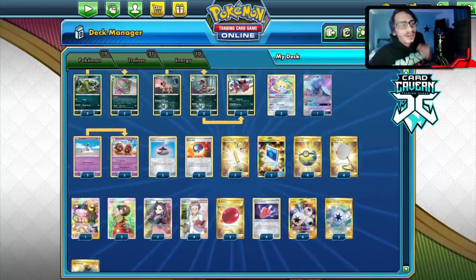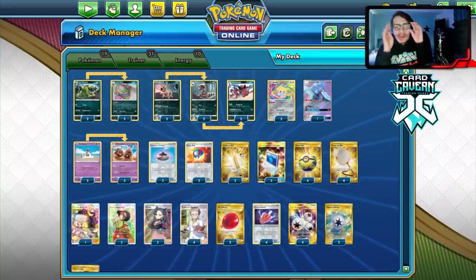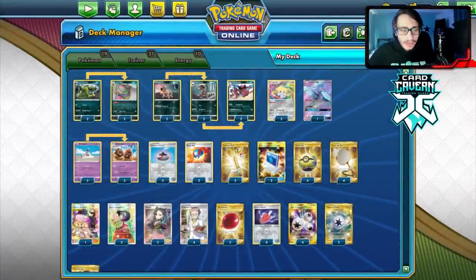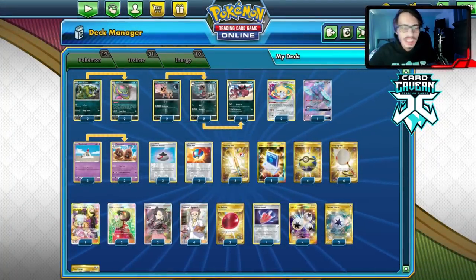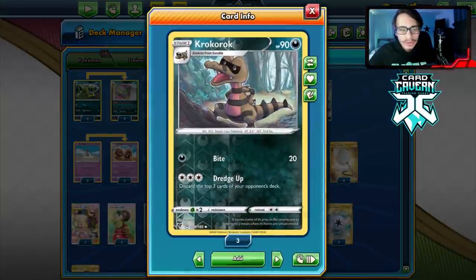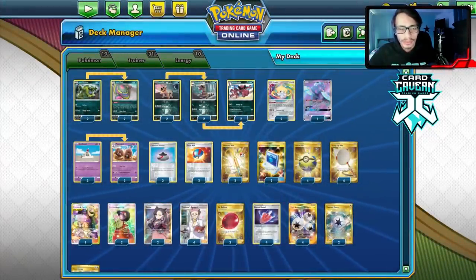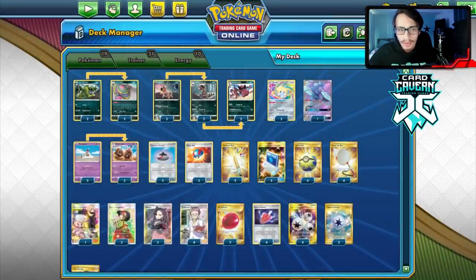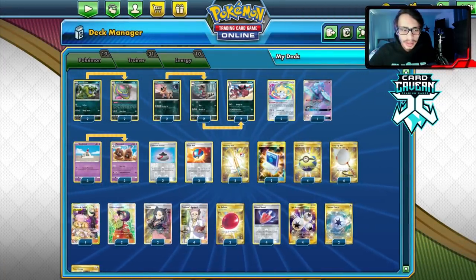Let's take a look at the deck list. I kind of struggled building it at first — I wondered whether to play Rare Candy, but that makes it clunkier. So the build is just Palossand and Crookadile. While you're doing Palossand shenanigans, you can slowly build up to a Crookadile. You can even evolve Krokodile and use Triple Energy to Dredge Up, so Crookodile can attack and mill too.